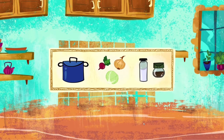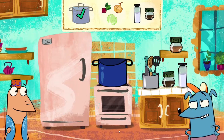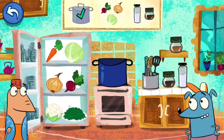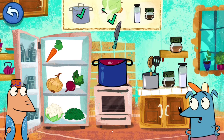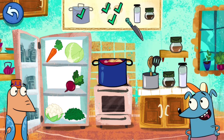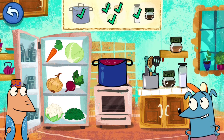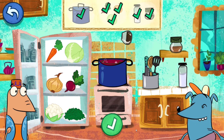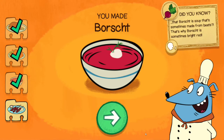Let's go and make that red soup next. I don't see any meat in this, so I guess this is a vegetarian food. Cabbage. I see the flying knife cutting the food — cool. Salt. Touch it up with some salt and spice, and we are done. You made borscht. Did you know that borscht is soup that's sometimes made from beets? That's why borscht is sometimes bright red. I don't like beets, but I guess it is what it is.